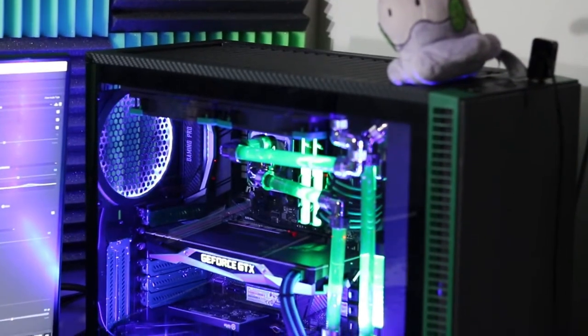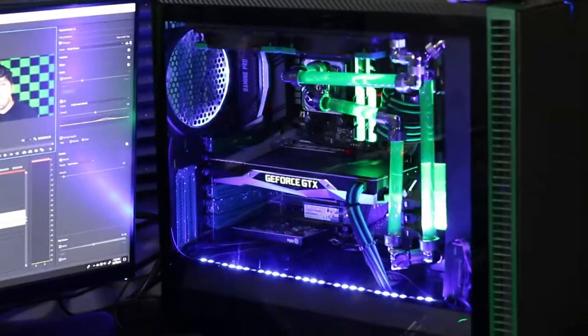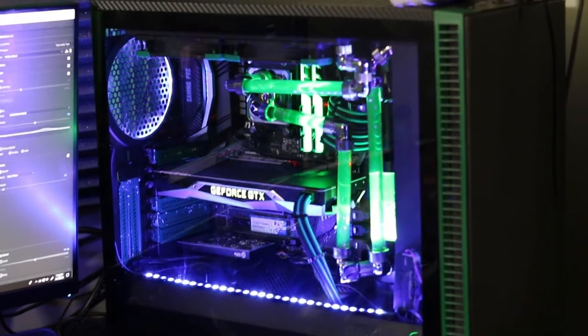Everything got shifted around since I had to take the entire loop apart. I've learned so much between when I first built the loop and now, so I'm happy — just a little bummed I have to buy a new GPU. I've got a GTX 1080 in there right now, which is not a slouch, but I'd like to put in either the RX 5700 XT or, if AMD actually releases it, the RX 5800. The 5700 XT at $400 has an incredible value proposition.